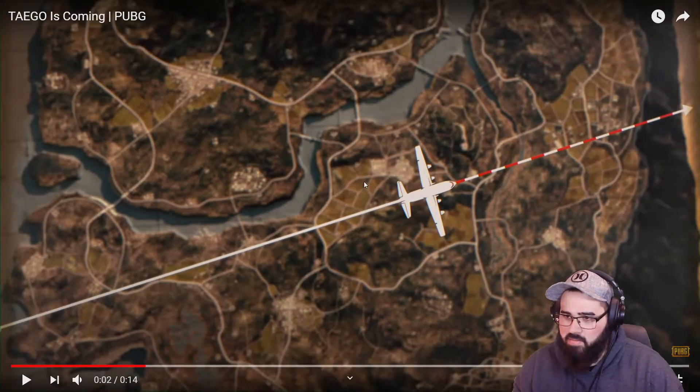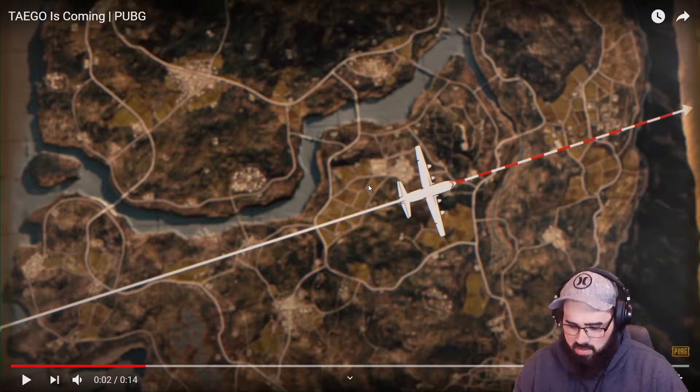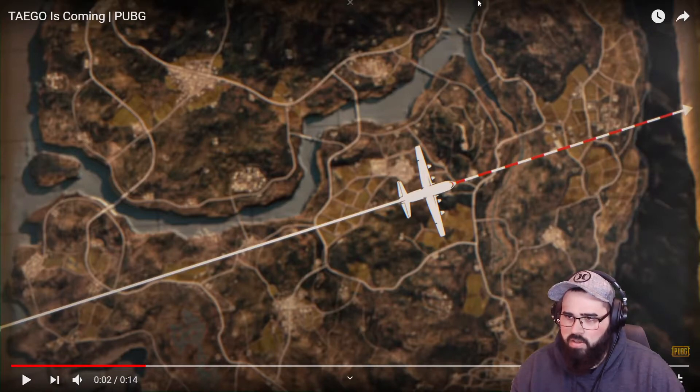Looking at this map, it looks like a mixture — if you had to compare it to anything, it sort of looks like a mixture of Miramar and Erangel. It's got some dark green and some deserty-looking areas. It's got fields and hills that look very much like Miramar. It's got a big island, dark green, and water like Erangel.